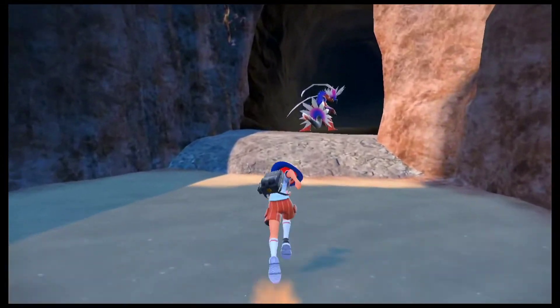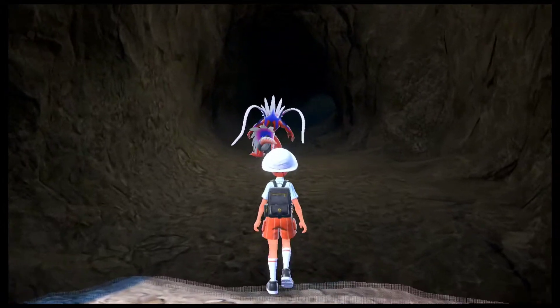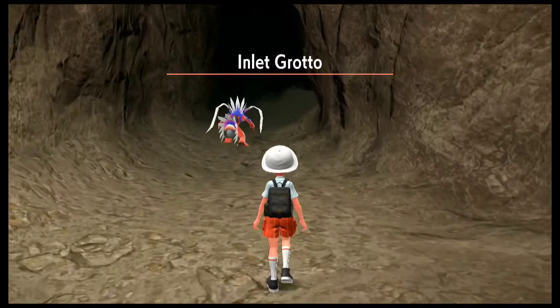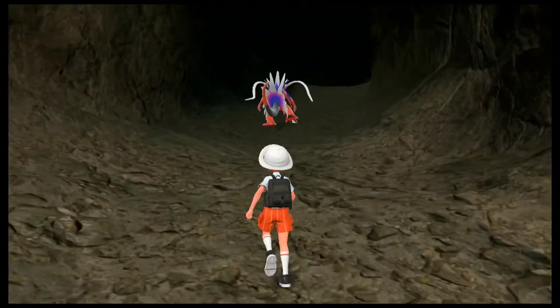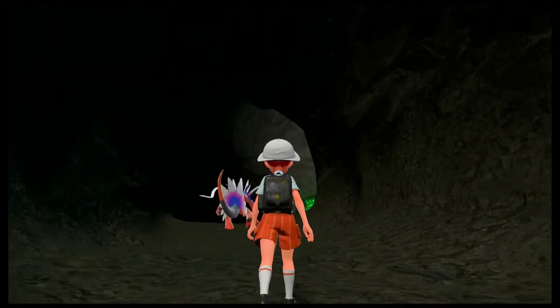If you want to crouch down, all you have to do is click on the Y button which will help you crouch down. Now that we are here, let's quickly follow Koraidon through the inlet grotto and try to find our way out to go back to Poco Path.